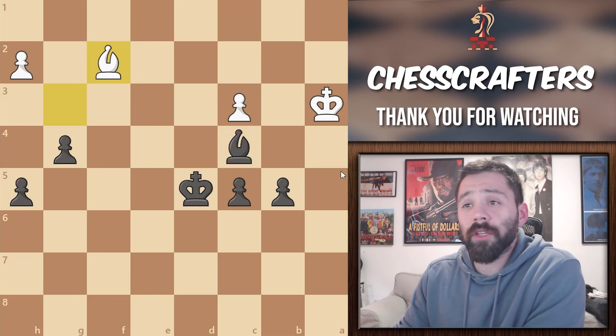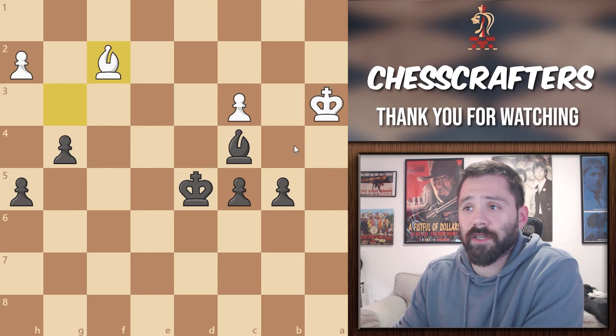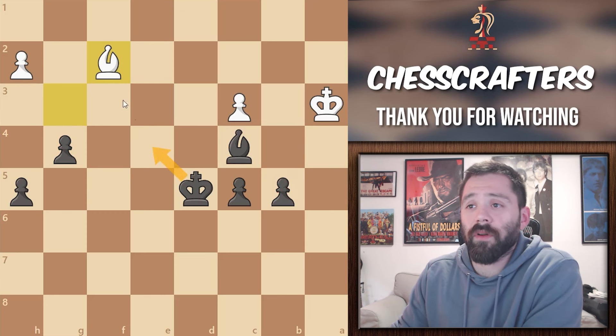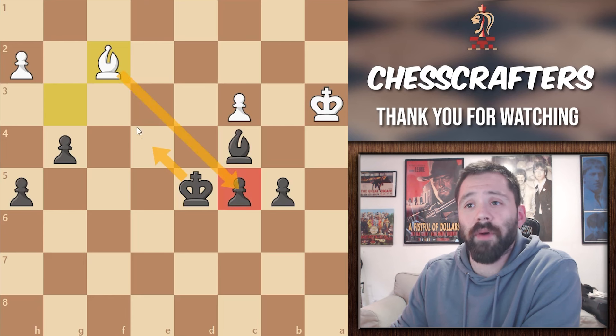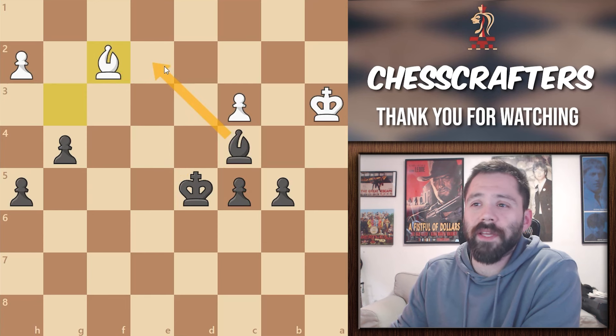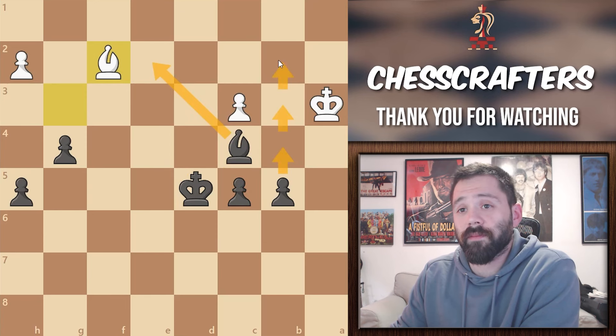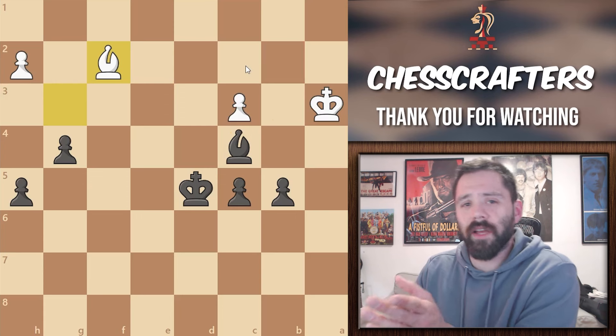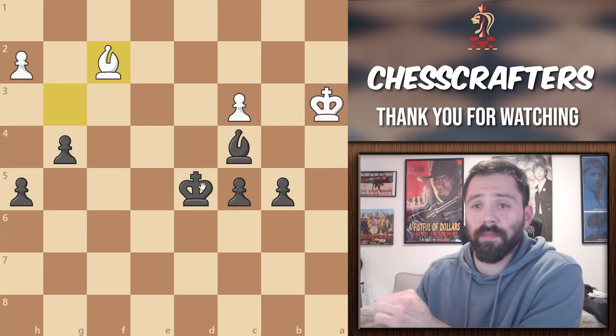Actually, there are multiple ways to win this position, due to the fact that black is already two pawns up. The main ones are king to e4, where black gives up the c-pawn but creates a powerful attack on the kingside. Or you've got bishop to e2, where black plays on the queenside and promotes there. See the importance of having multiple threats at once? Let's analyze both of those options, starting with black king to e4.